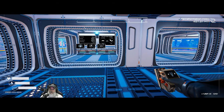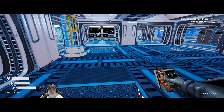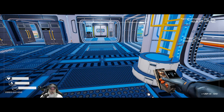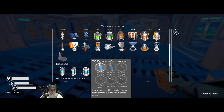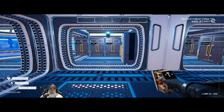Welcome back everybody to Planet Crafter on the Bearded OG. In this episode we're going to switch out our tier one flower spreaders with tier two and put some more tier four pressure drills down. To make a tier two flower spreader we need a super alloy, a magnesium, and a fertilizer — the rest we can get back by taking the existing ones down.